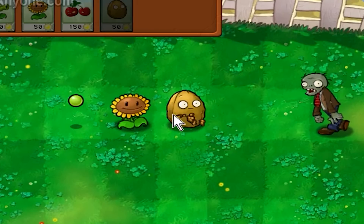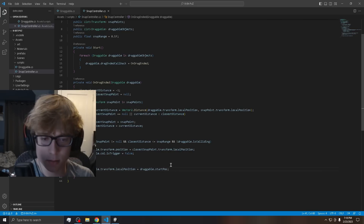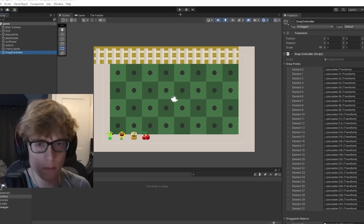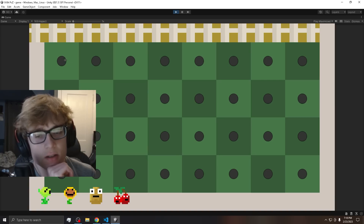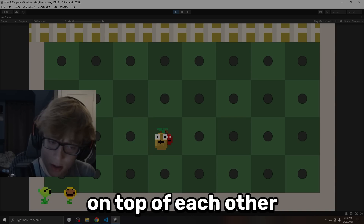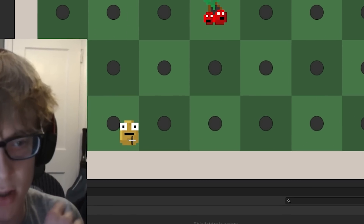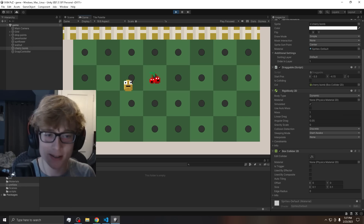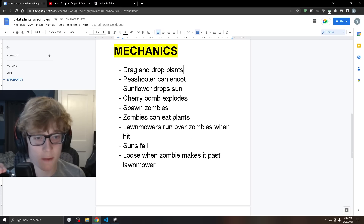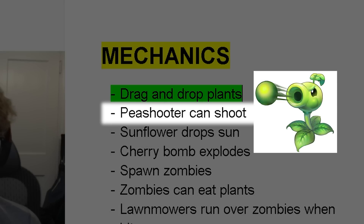There's one big problem: in Plants vs. Zombies, whenever you place a plant it snaps onto the grid. I had zero clue how to do this, but that didn't stop me from trying. I worked on this drag system for a while, using little dots as snap points. After testing, dragging onto the grid worked — plants can officially be dragged and dropped. Marking that complete.